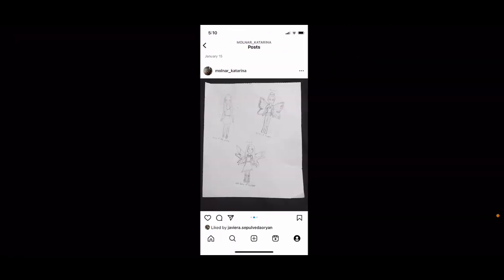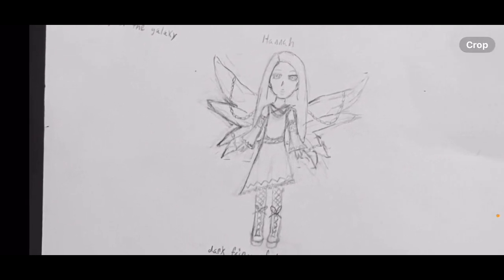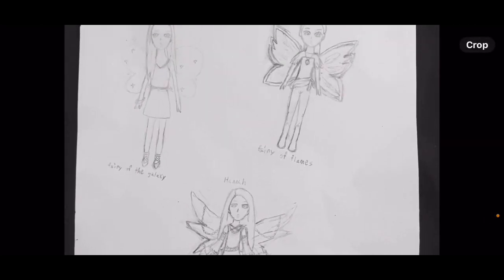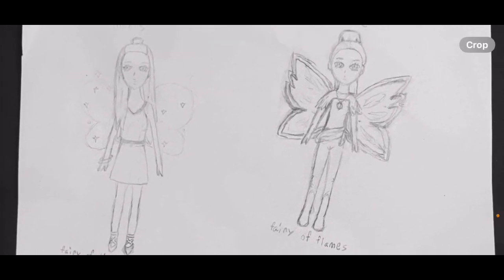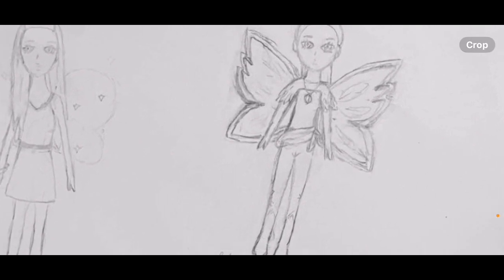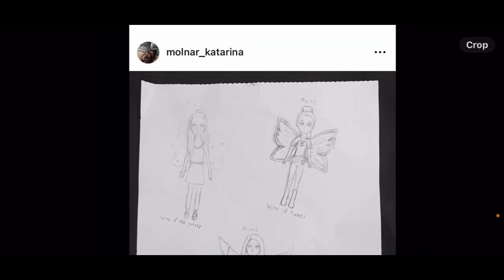Hannah is wearing the Shadow Empress set from Royal High — I really liked it on her — and the wings are from Royal High. Alexis is wearing her party outfit from The Sims 4, which you might recognize if you watched that video. Flare — I wasn't really sure what to do with her, but this is what she looks like, and her wings are supposed to be fire because she is a fire fairy.